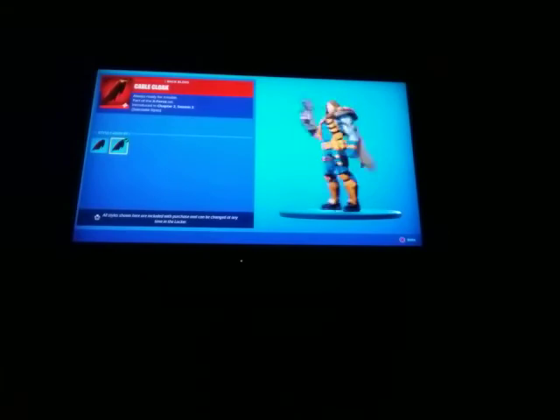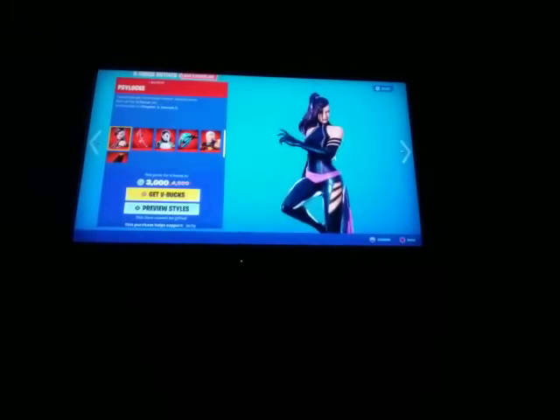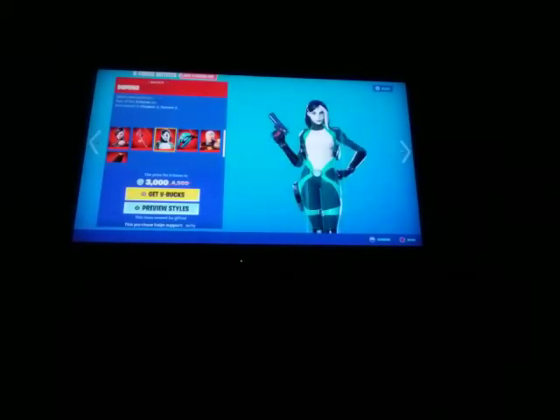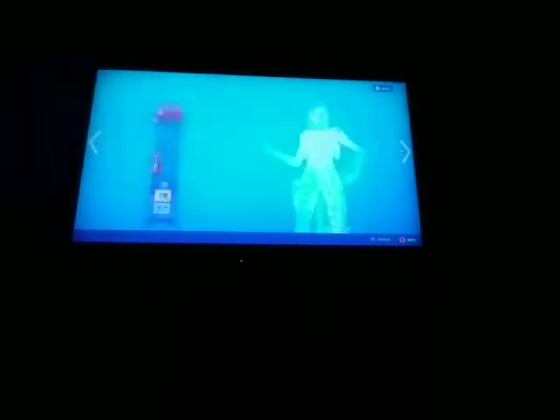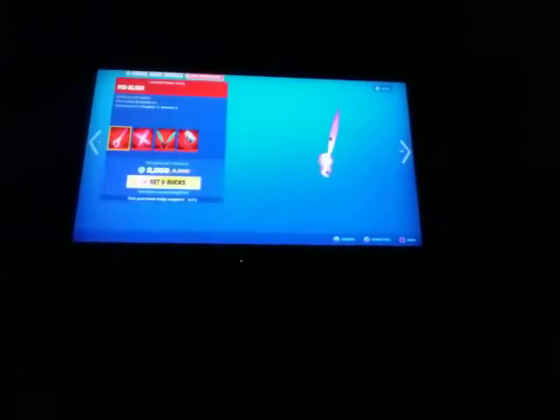The Cable Skin is back with its style, and it comes with the backbling Cable Cloak. This is all of it together. Psylocke — I'm guessing Psylocke — she comes with the backbling Shirayuki, and I'm pretty sure that's how it's pronounced, sorry if I'm wrong. The Domino Skin is back with the backbling Domino Pack, and then the Cable Skin all separate. We also have the Psy Blade, very nice.